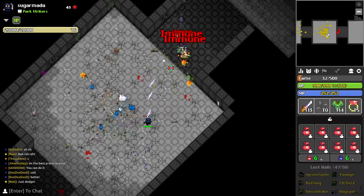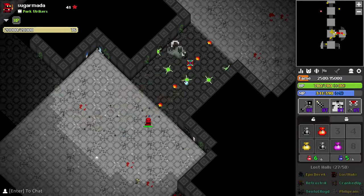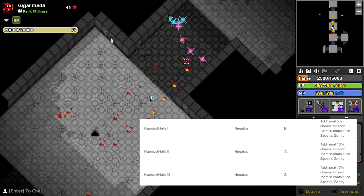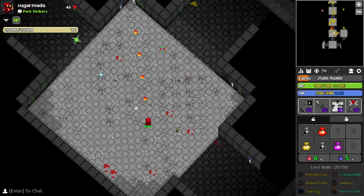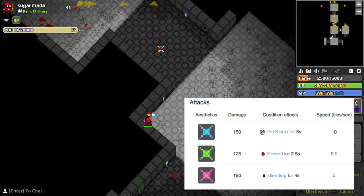The other big callout is S. If you see S in chat, get ready to run back to spawn — every man for their fucking self. This guy is very rare to see in a key, unless you see the haunted halls modifier, which can add a 5-15% additional chance for each room to have a ghost. The spectral sentry will chase the nearest player and spam pet stasis, bleeding, and slowing shots.